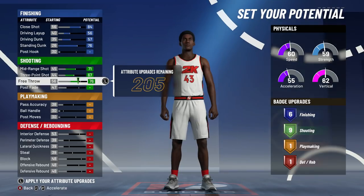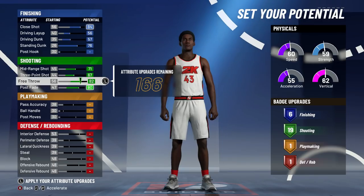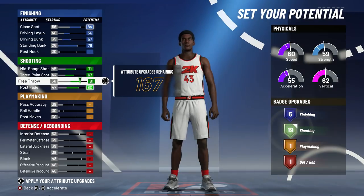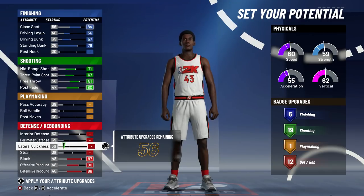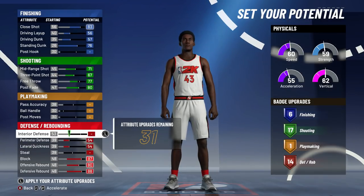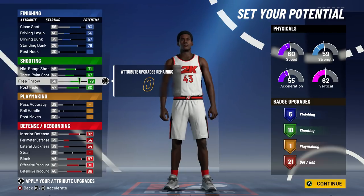For shooting, max the mid-range, max the three-pointer, max the free throw, and max the post fade. You can put the free throw down — either way gives the same remaining attributes — and you'll end up with 18 or 19 shooting badges. Then max both rebounding stats, max the block, max interior defense, max lateral, max perimeter. That gives 18 shooting badges and 21 defensive badges. The only thing not upgraded in defense is steal.